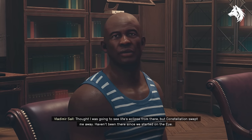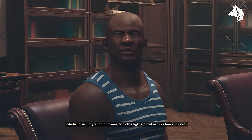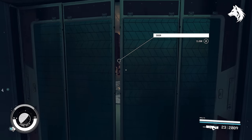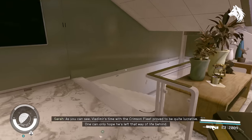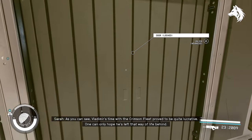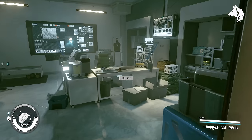To get the Mutineer Pistol, go to Vlad's Villa on the planet Serum 7A. After you visit the Eye you can inquire about his past and he will provide information about his old villa's location. You can travel to the villa and open it up to find the Mutineer Pistol inside.